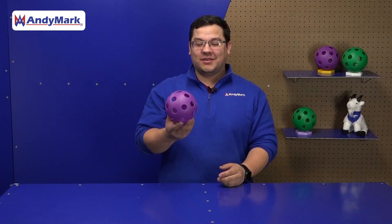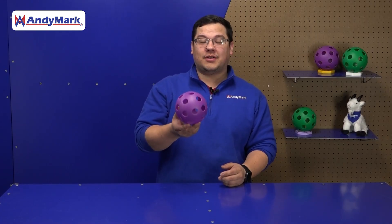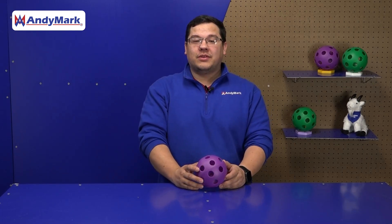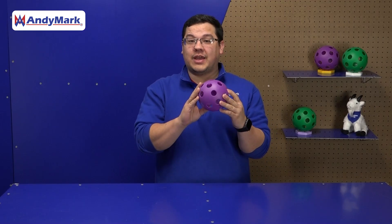This year's game piece is a ball. Some things we've noted about ball-based projectiles is that oftentimes spin has a huge effect on how a game piece flies through the air as well as how it handles in a goal structure. Teams will want to weigh the differences between topspin, backspin, and no spin when launching their game piece.